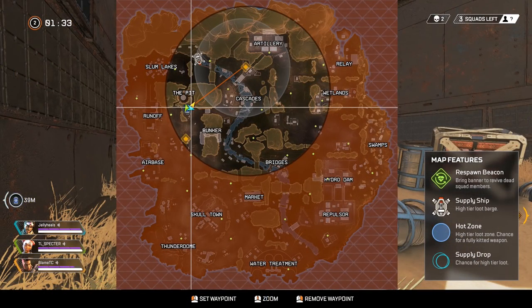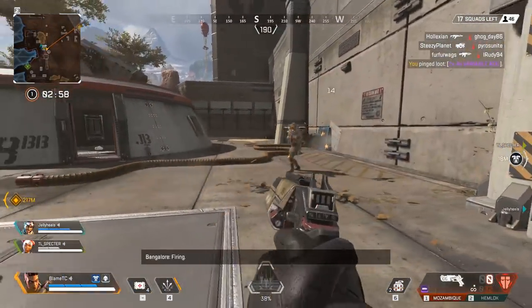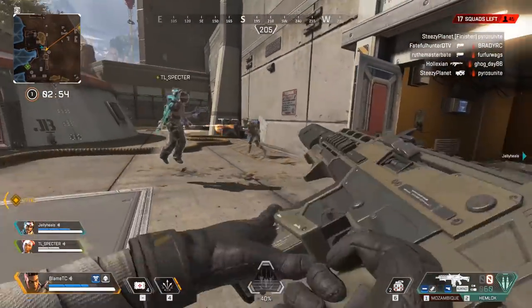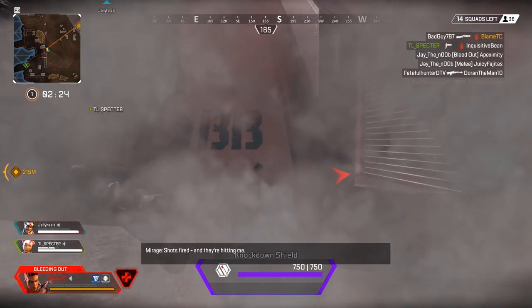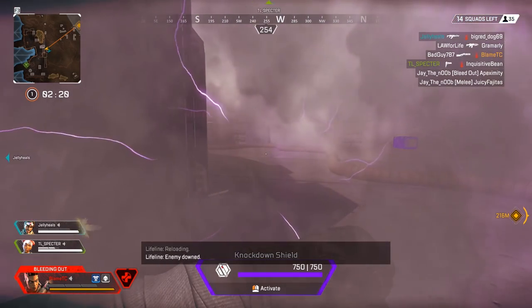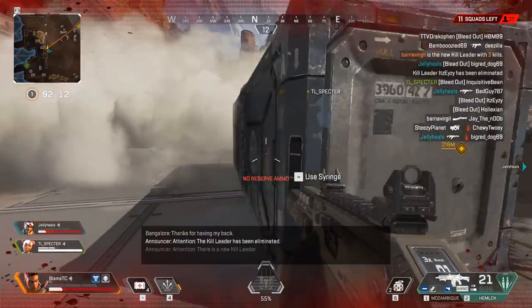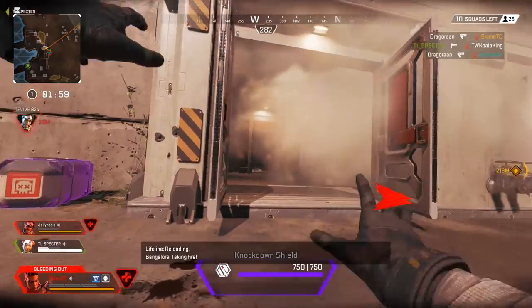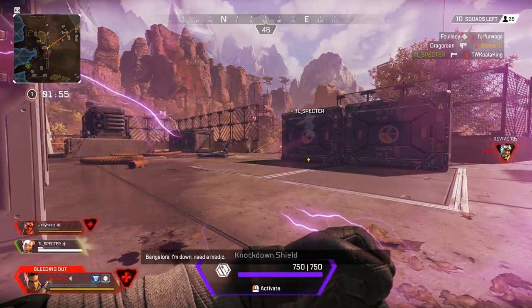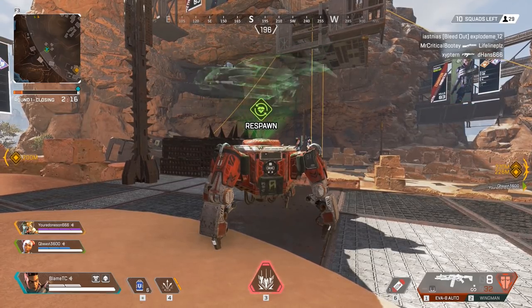During the match, the area will start to shrink, surrounded by a damage zone on the outside that forces all players into a confined area. When in combat, make sure to use cover as much as possible, take the high ground for an advantage, and try to never stand still. When a player loses all their health, they enter a knockdown phase — they can still move and use a knockdown shield but cannot attack. A teammate can revive them, though it takes several seconds and both players are quite vulnerable. A player is eliminated when they lose all health in the knockdown phase, dropping a container with all their equipment. However, a teammate can grab their banner and use it at a respawn point to bring them back into the fight.